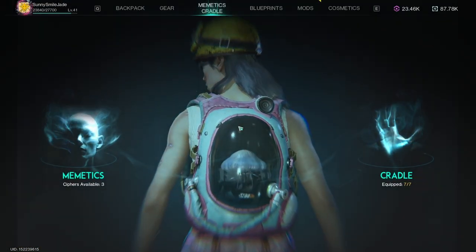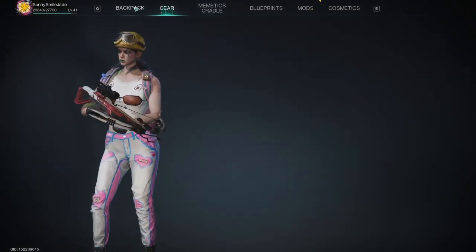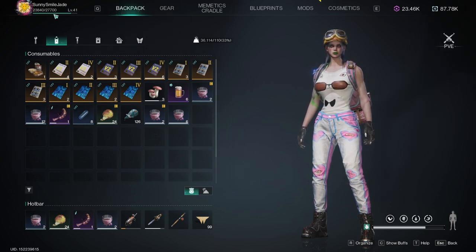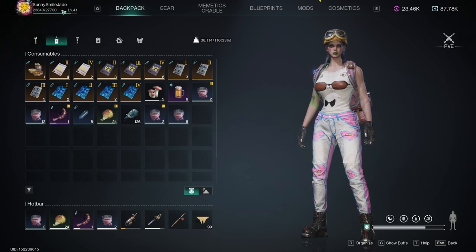Did you know that if you press O to go to the memetic screen or any inventory screen, on the top left side you have your level and your XP bar? I did not know this until recently — I was wondering if I could see my level, and I was not paying attention to this corner. But here it is: you can see your level and how much XP you have.